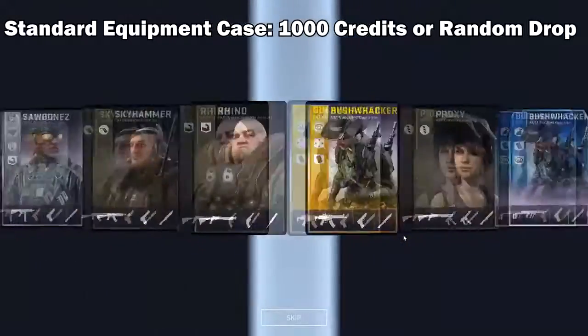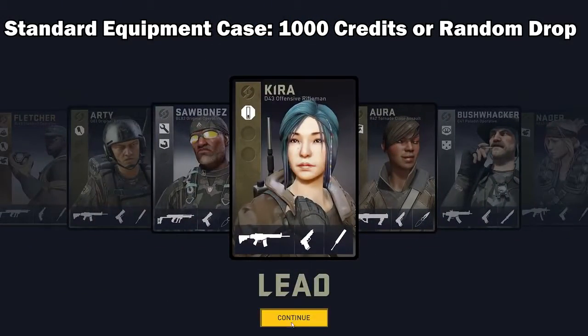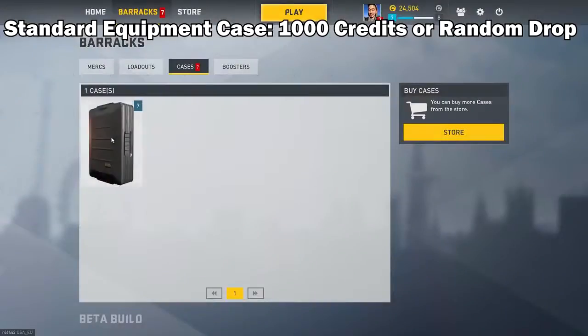First off, you have the equipment cases. These are standard cases you get randomly after matches. You can also purchase them for 1,000 credits each.